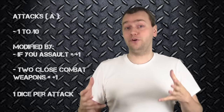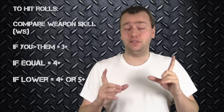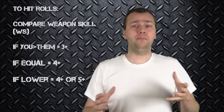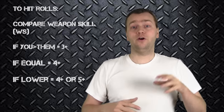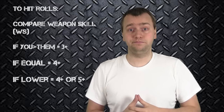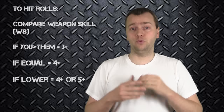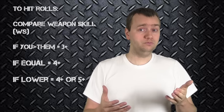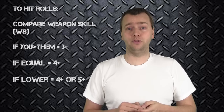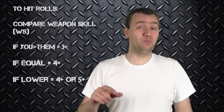Now that you've figured out how many dice you get, you need to figure out what you need to roll to hit your opponent. This uses the weapon skill characteristic. You compare the attacking model's weapon skill to the majority weapon skill of the opposing squad. If your weapon skill is higher than your opponent's, you hit on 3s. If equal, you hit on 4s. If lower but not more than twice as low, you hit on 4s. If your opponent's weapon skill is more than twice yours, you hit on 5s.